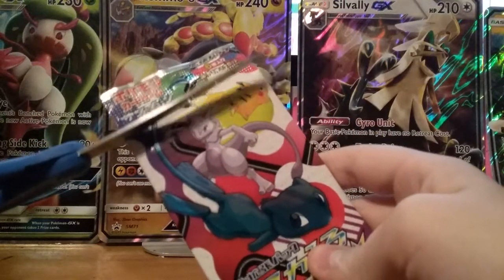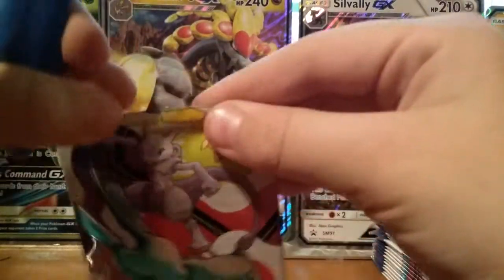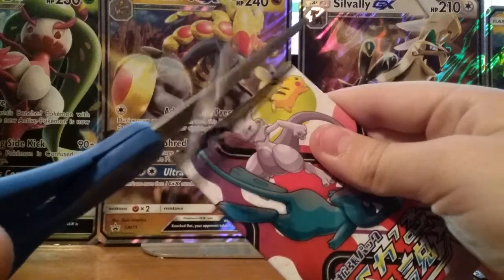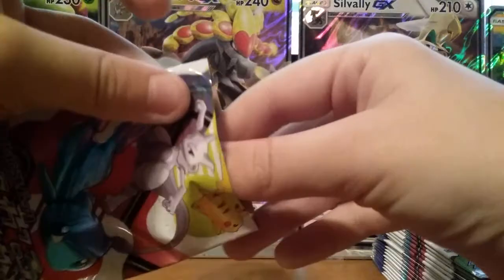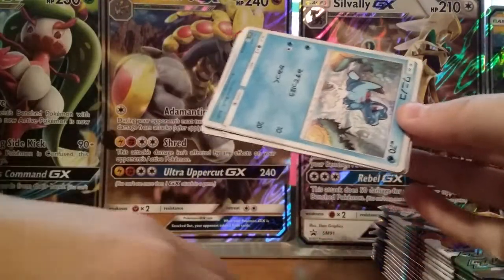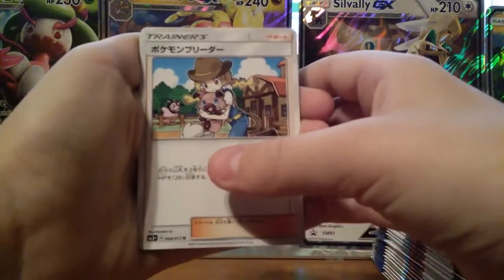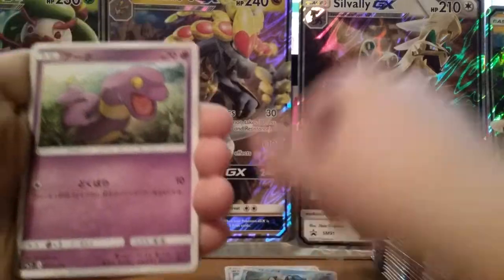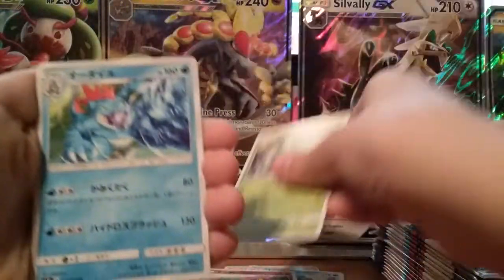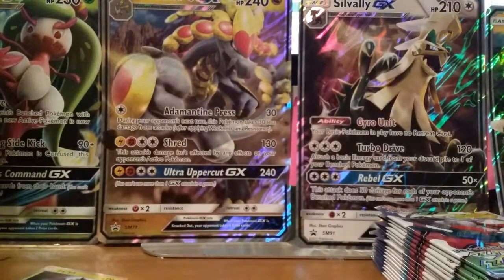First pack. I want to save these pack wrappers. Let's go through this — I'm pretty good with my Pokemon. Pokemon Breeder. I believe this is a Totodile. An Ekans. A Carnivine. And a Feraligatr. And a Raikou Holographic. Pretty good for my start.